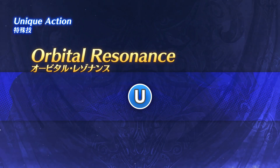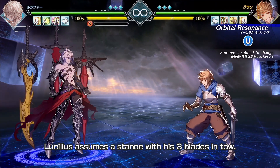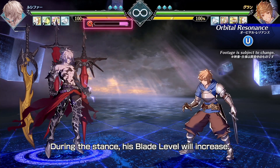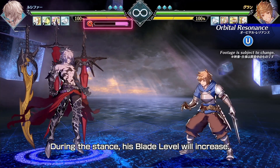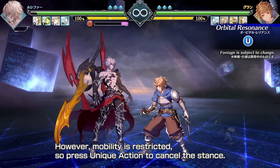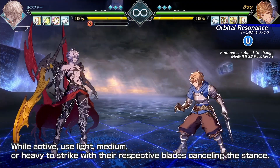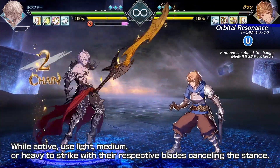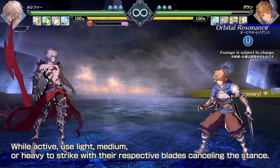Orbital Resonance. Lucilius assumes a stance with his three blades in tow. During the stance, his blade level will increase. However, mobility is restricted, so press unique action to cancel the stance. While active, use Light, Medium, or Heavy to strike with their respective blades, cancelling the stance.